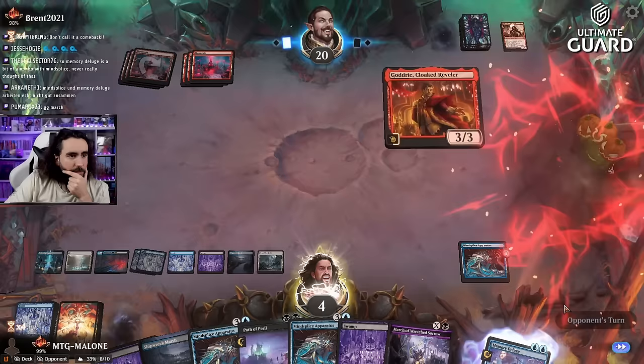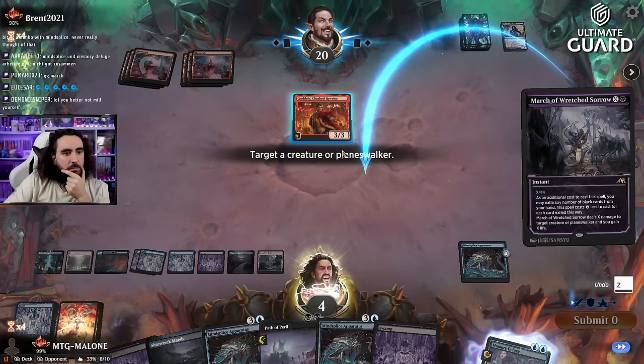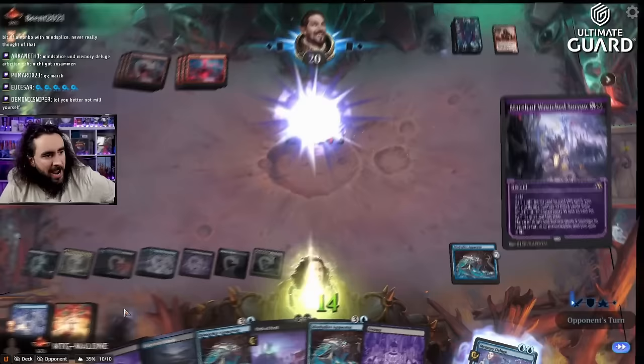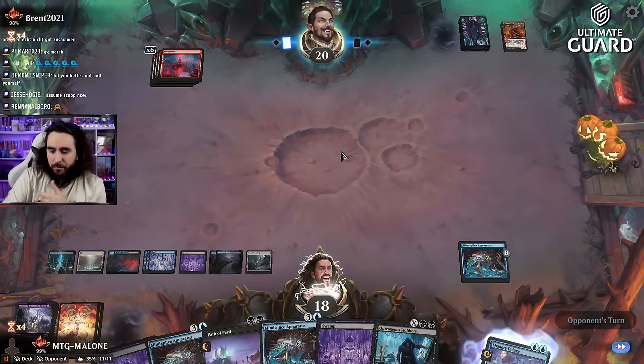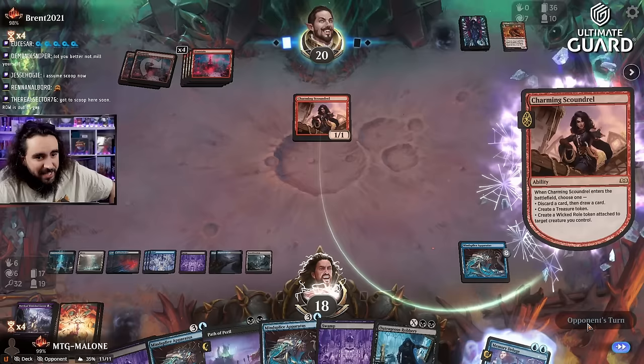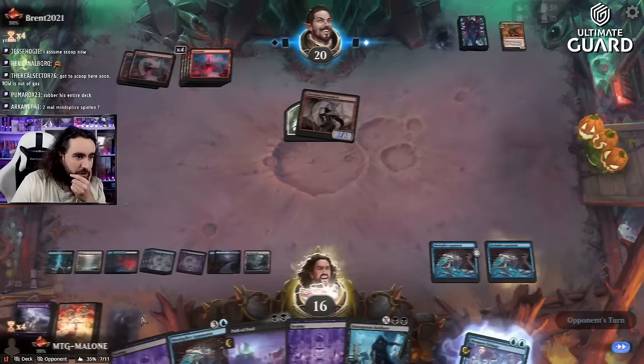Godric coming down — seven, eight, nine, ten, eleven, twelve, thirteen, fourteen. I hope you enjoy the show. Stupid mono red. I will not be milling myself — I still have all the Jaces and now I have all the Outrageous Robberies. Passing the turn — I have another Charming Scoundrel. My plan is to rob their entire deck.